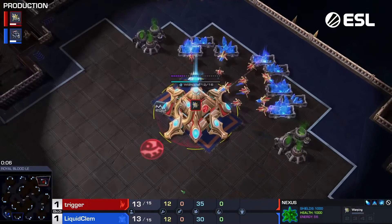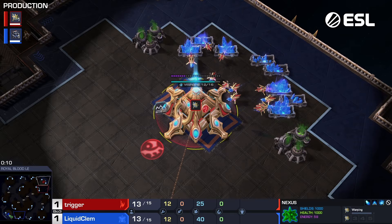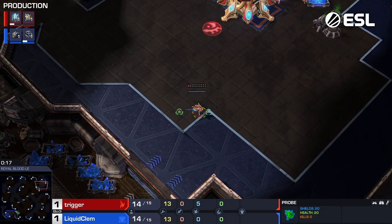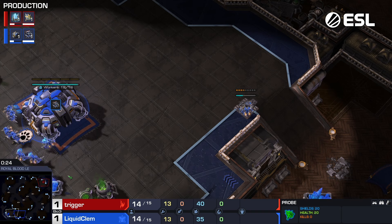We're on Royal Blood for game number three — the deciding game between Clem in the bottom left and Trigger in the top right.